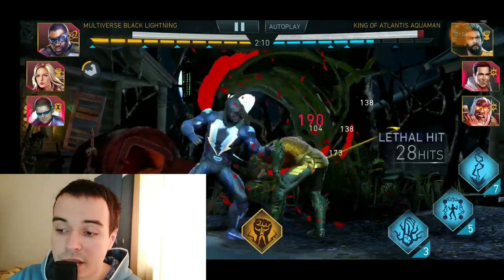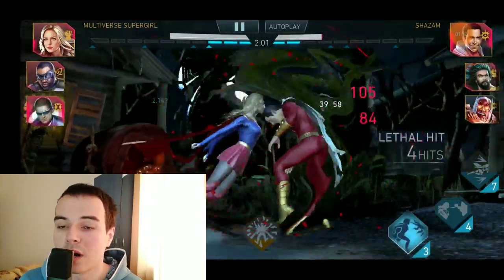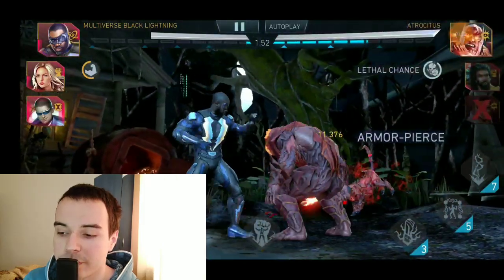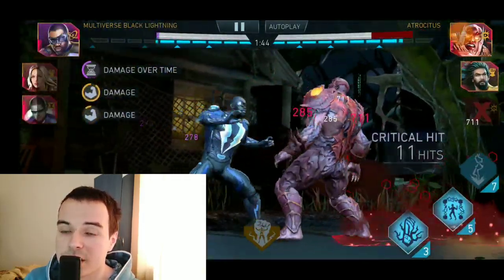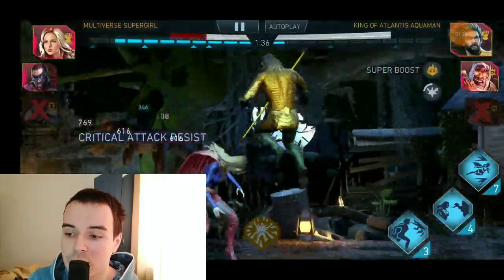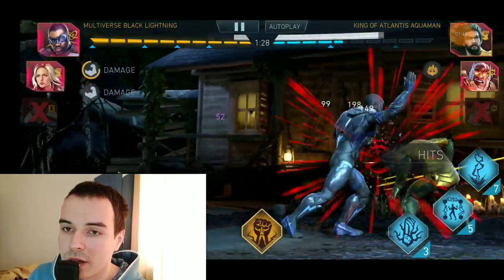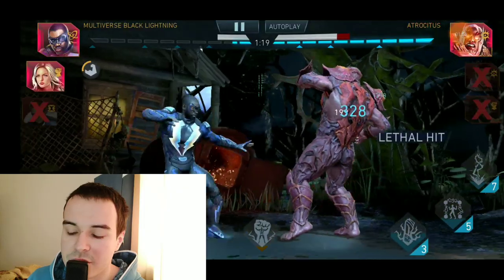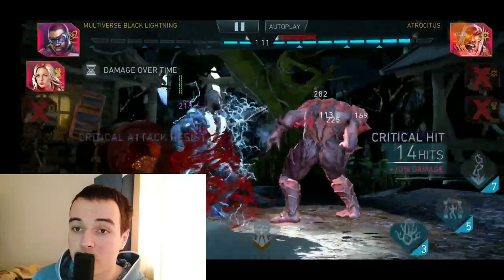Let's get into our first build. Our first build will be a damage dealer teamed up with Multiverse Flash. Multiverse Flash has a passive that gives a huge amount of critical attack chance and a pretty decent amount of critical attack damage. So this first build will focus on getting as much attack while still having maximum critical attack chance and maximum critical attack damage. Since Multiverse Flash already provides maximum critical attack chance, we only need to add some critical attack damage.